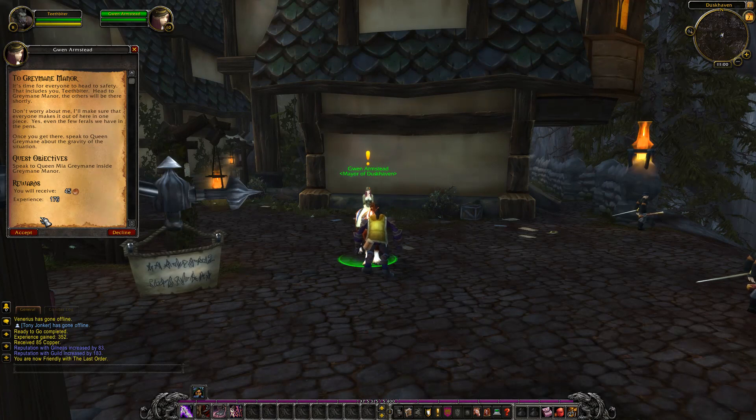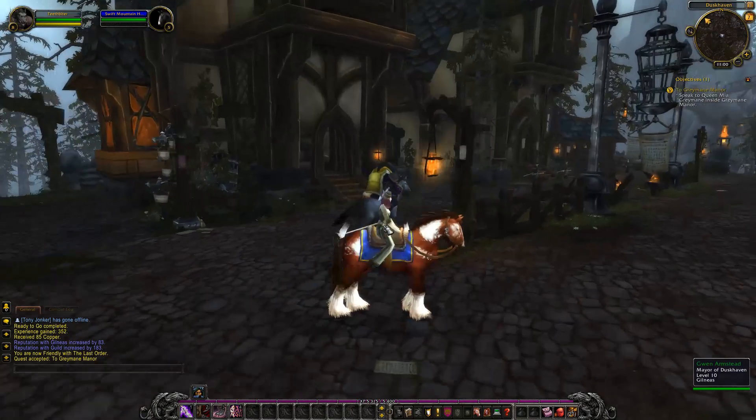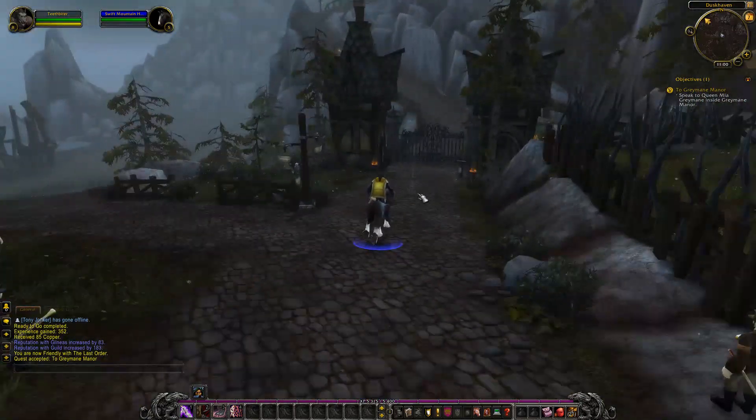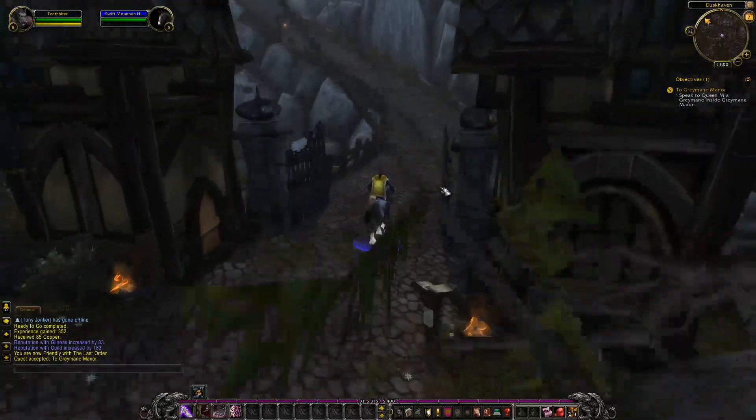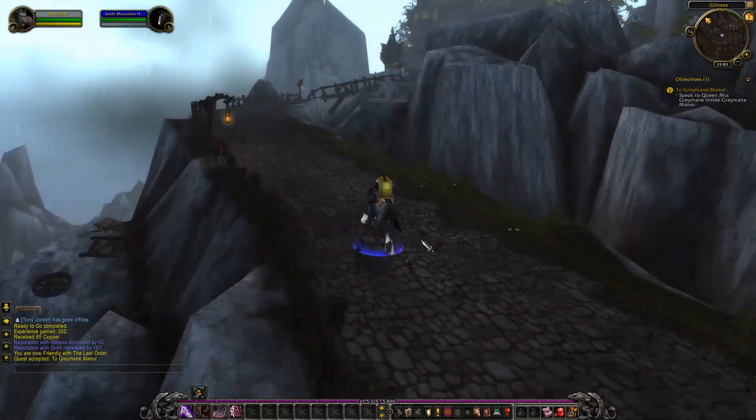'It's time for everyone to head to safety, and that includes you, Titbiter. Head to Greymane Manor — the others will be there shortly. Don't worry about me, I'll make sure everyone makes it out in one piece. Yes, even the few ferals we have in the party. Once you get there, speak to Queen Greymane about the gravity of the situation.' Alright, I'll do that — on this horse so I don't have to walk, which is awesome and saves a lot of keyboard work.